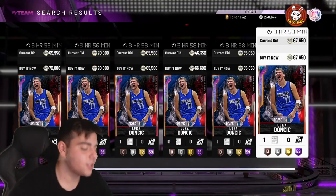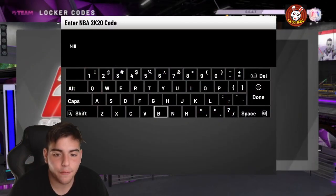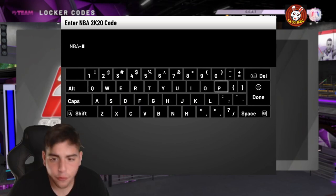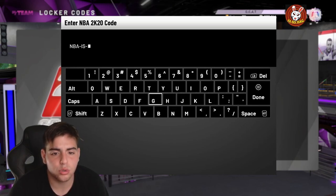Yo, what's good YouTube, it's your boy Bugs back on another NBA 2K20 MyTeam video. Today we got a fire locker code for a free consumable, and we're gonna have a huge crash in every single aspect.